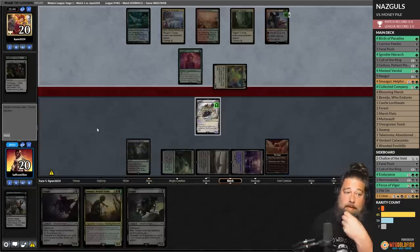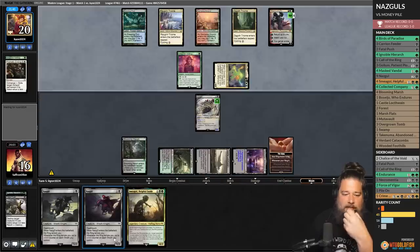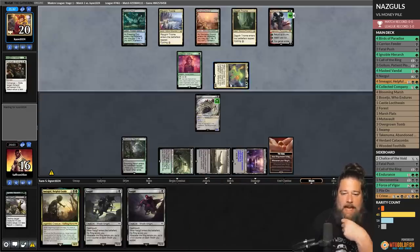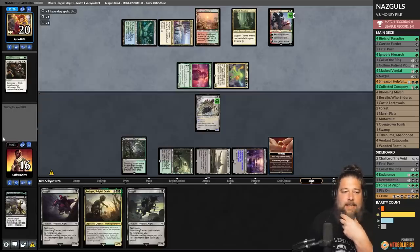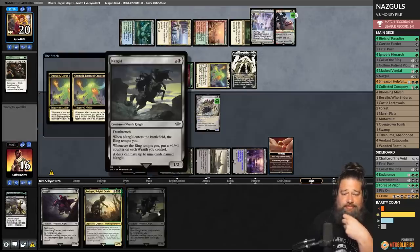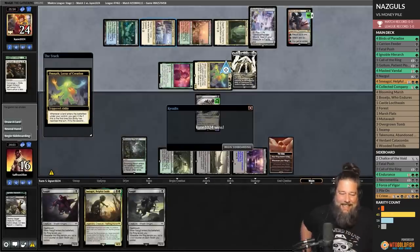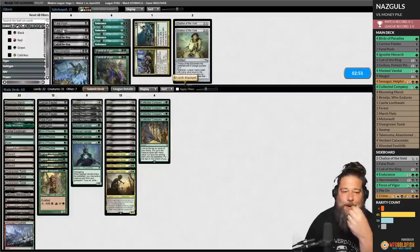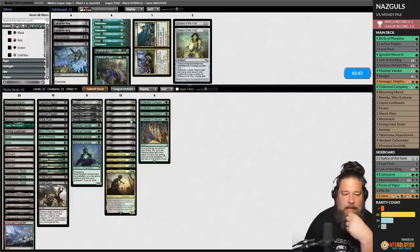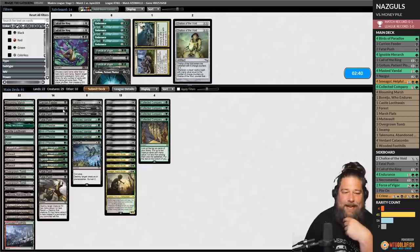Opponent goes to combat. We have to take it — if there's any shot of winning, it's keeping Nazguls on the battlefield to grow them. We're basically hoping our opponent has a bunch of lands in hand. Opponent drops Elish Norn. GG — Nazguls are not ever beating an Elish Norn. Apparently money piles are back. Not thrilled about that at all.